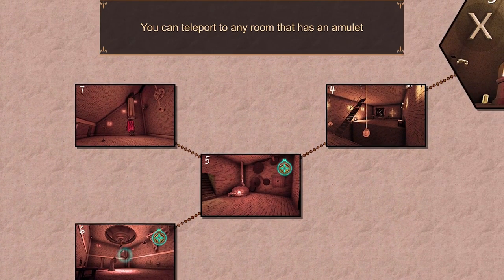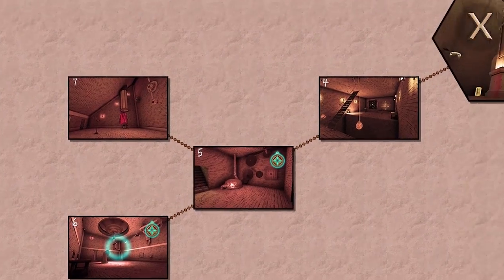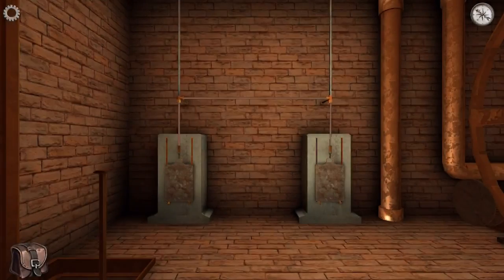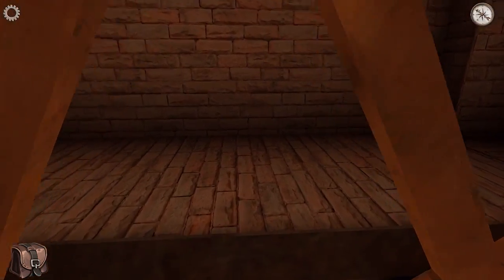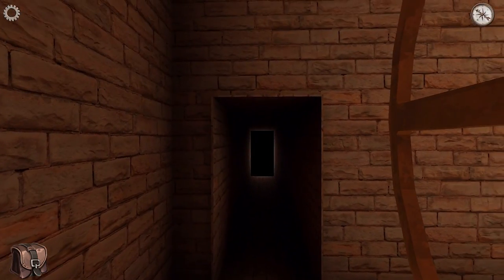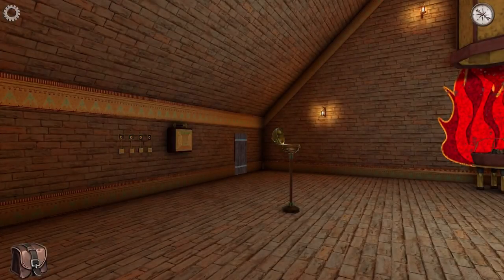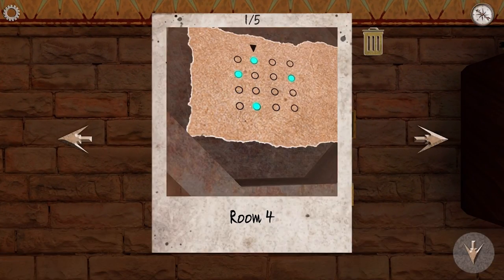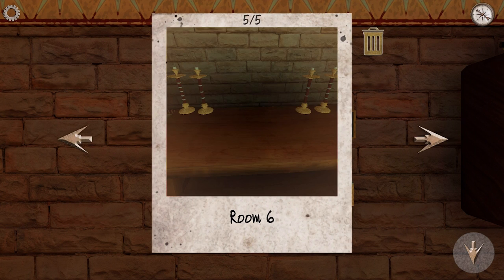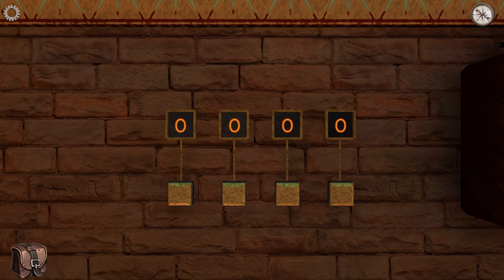We can teleport to any room that has an amulet. That one doesn't have an amulet, but we can still jump back here and then hop through here. This is what I mean about trying to build a mental map of where you are in this vast complex — it kind of rewards you paying attention and being mindful of your surroundings. Hang on — one, two, three, four, five, three, two, and then four, five, three, two, four. Let's have a go at that. You just tap the numbers — five, three, two, four.